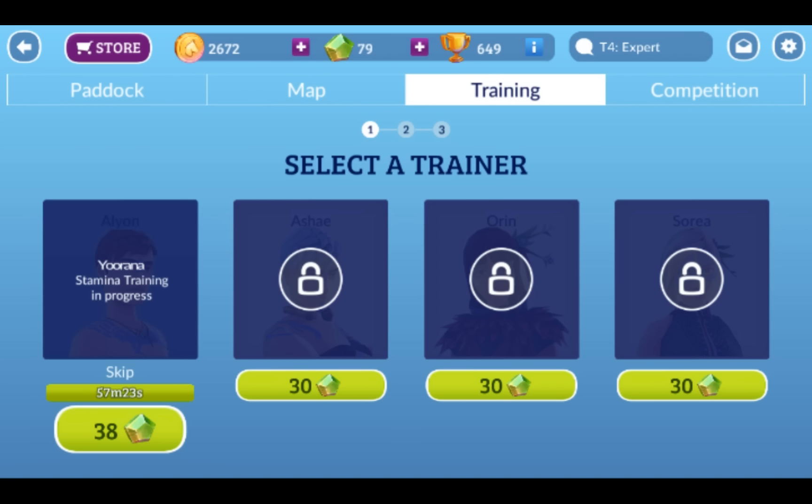To summarize: a tier one horse can only reach 25 in every skill, tier two up to 40, tier three up to 55, and tier four up to 70. It might be more worthwhile getting yourself a tier four as early as you possibly can. That's a general overview of the tiers on Etria, the training, and how to get a higher tier horse to do those higher quest missions. Thank you to Bennett Kiss for the question!